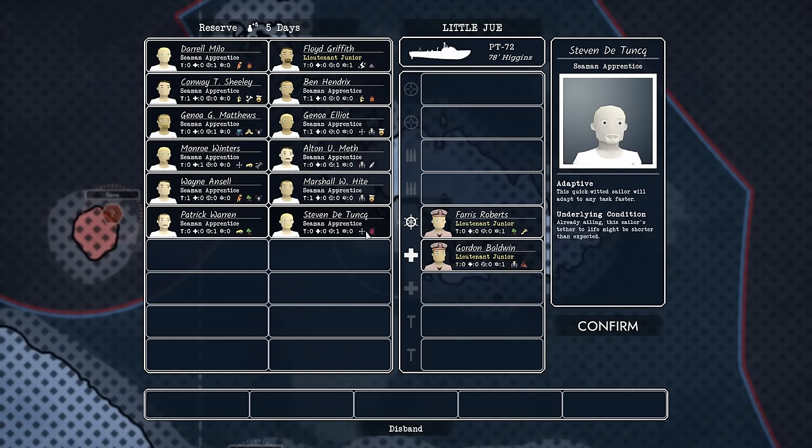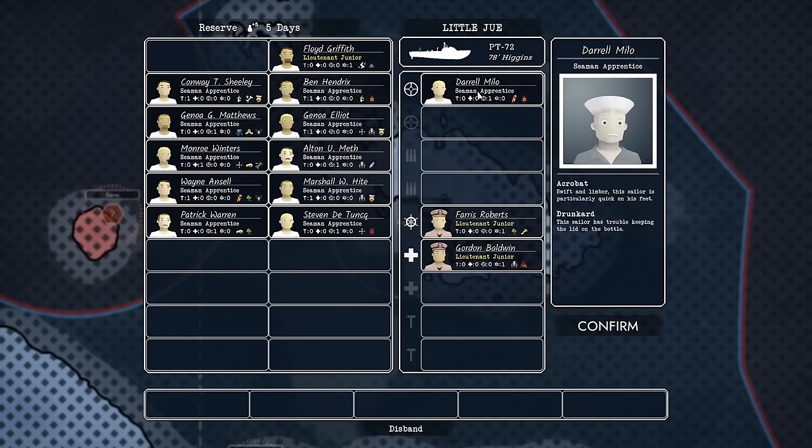This brings us to the crew screen. We're going to have to fill up all these slots. We have fixers at the bottom, two medics, the helmsman/captain — this is Ferris Roberts — two people loading up the guns, and two actual gunners. Over on the left you can see who is in reserve. Some of them have stats that line up with specific roles; for example, Daryl over here has an icon saying he's better at gunning than most other things.